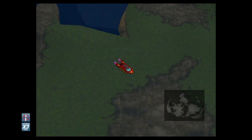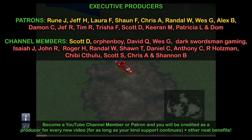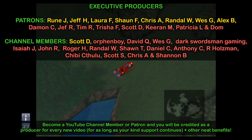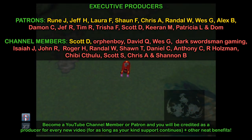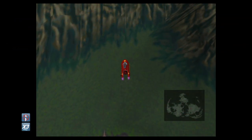Greetings and welcome back to the channel. Today in our Final Fantasy 7 walkthrough I'm going to be showing you how you can get the Mithril and also as a bonus the Bolt Ring. The Mithril is very important because it's required for Aerith's Great Gospel Limit Break, which a trophy is tied to. So as part of the Platinum walkthrough series we do need to get it.